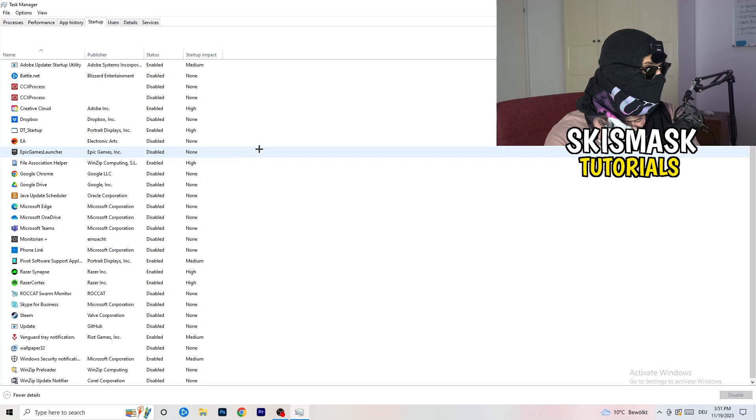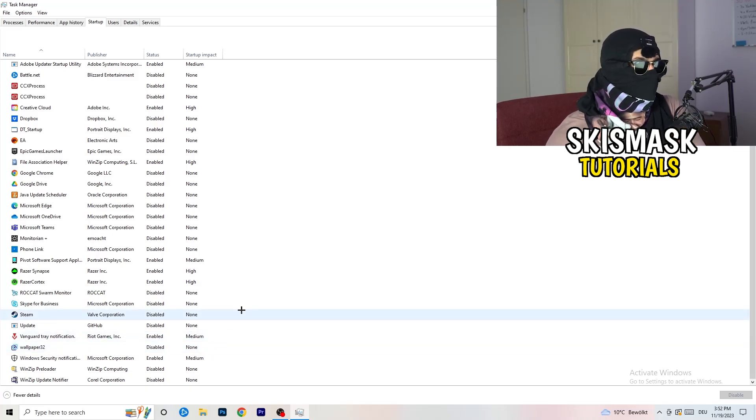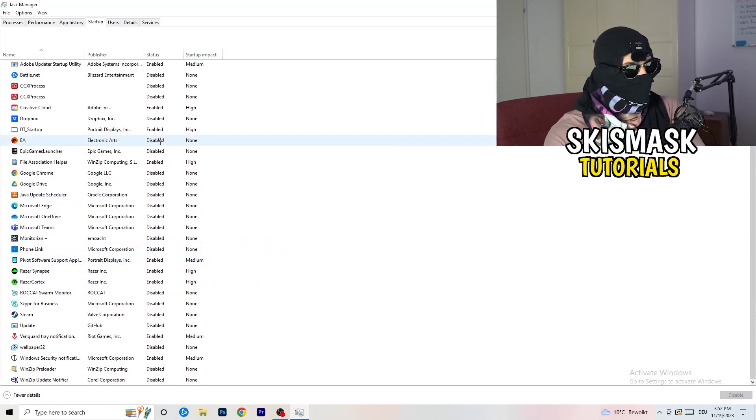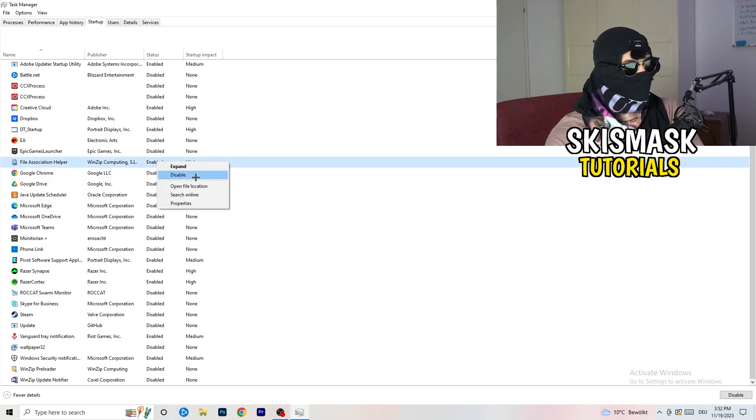Next, click on the Startup tab in Task Manager. You want to have fewer applications running in the background, especially on a low-end PC, as they take up a lot of GPU and CPU usage. Disable every single program you don't want starting in the background when you boot your PC — basically everything besides Windows or essential system things. Right-click an enabled item and click Disable.